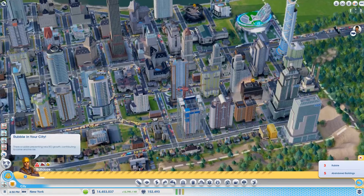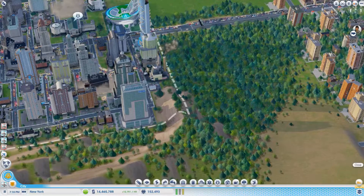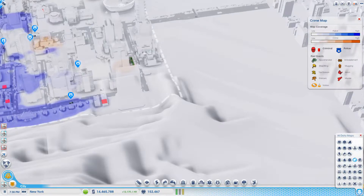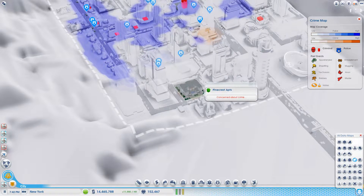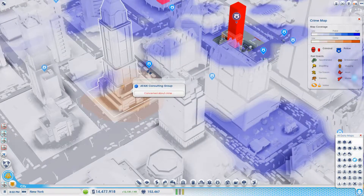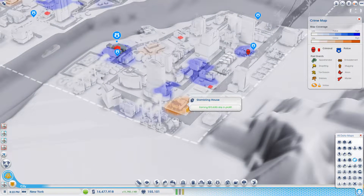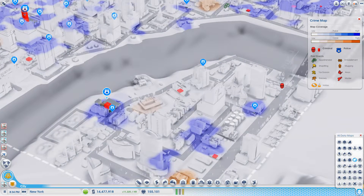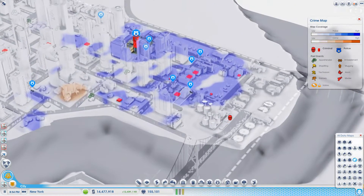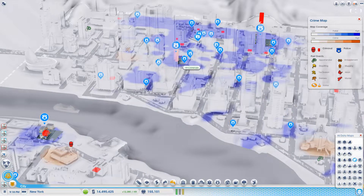Too much crime — never thought that would be an issue. Let's have a look at the crime map. We actually are getting a bit of crime along here. Crime is mainly in this gambling house — we need to get that sorted. Another police station here as well. There's honestly police cars everywhere, so many police stations and police cars just flying around.